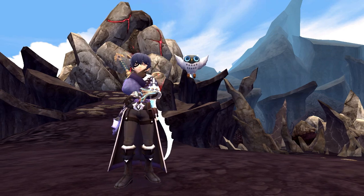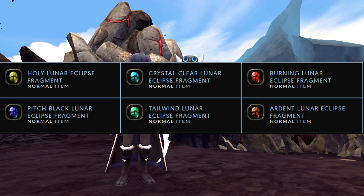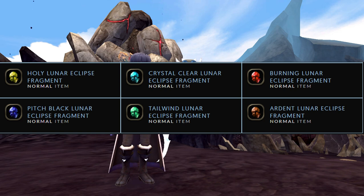First, let's focus on how to farm Lunar Eclipse Dragon Jade Fragments. There are 6 types of Lunar Eclipse Fragments, and these are: Holy, Crystal Clear, Burning, Pitch Black, Tailwind, and Ardent Lunar Eclipse Fragments.